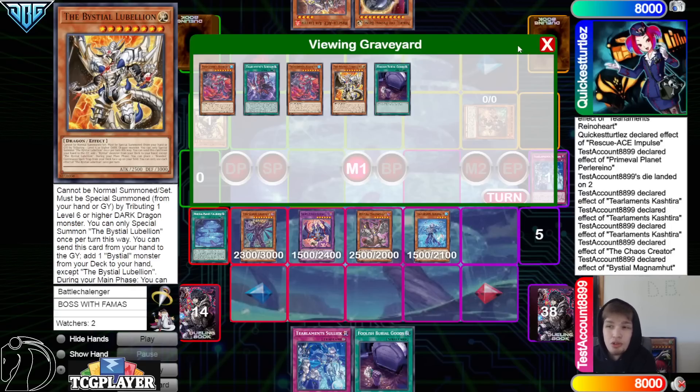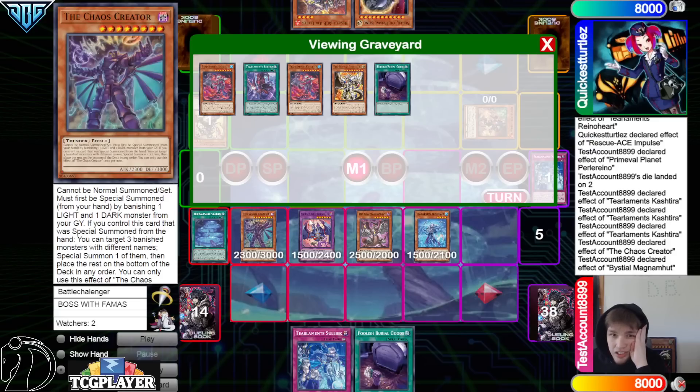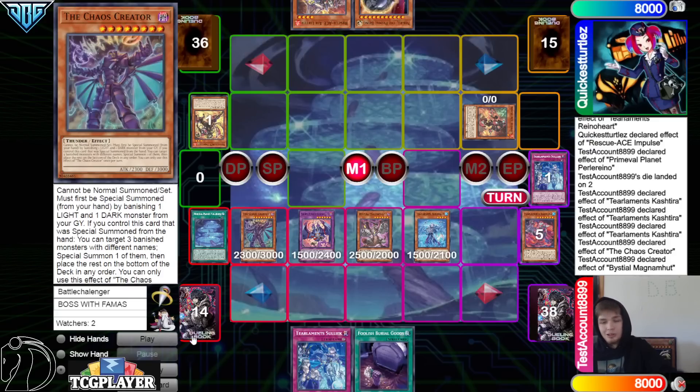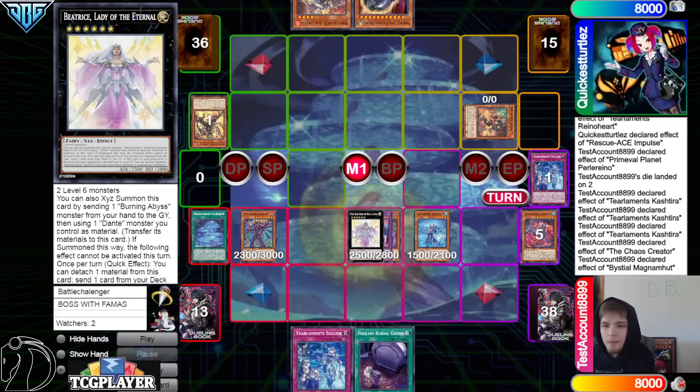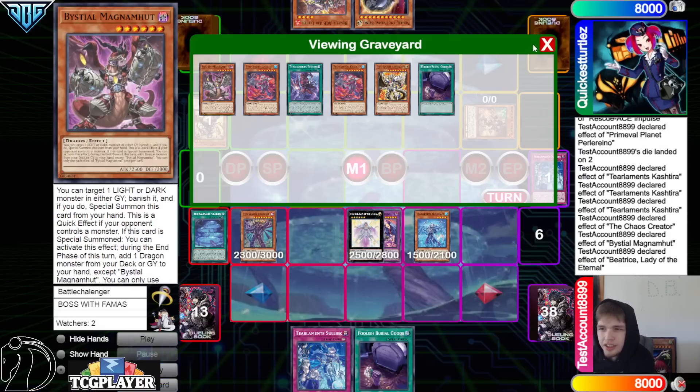Maybe they're also thinking that we're just going to Tribute Bringout Lubelion. I'm not even sure what we're going to do here, because technically we could Tribute Bringout Lubelion and make a rank 8. I really don't know what this player's going for. This makes sense — Beatrice is crazy. We don't detach Garoua though. Okay, we got a plan — maybe going for a Mud Dragon.